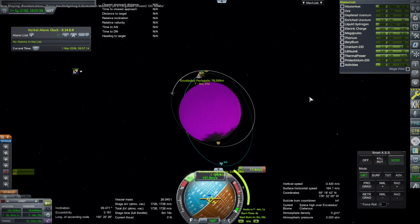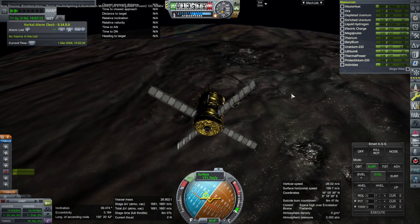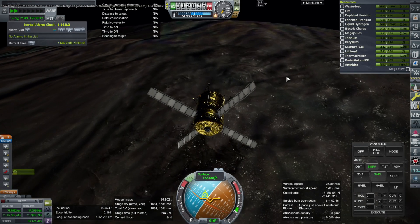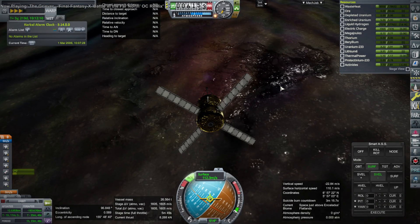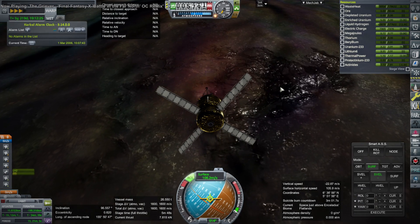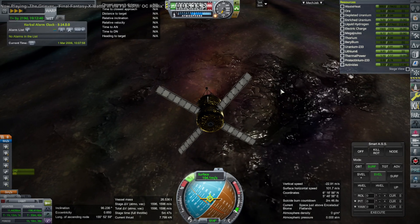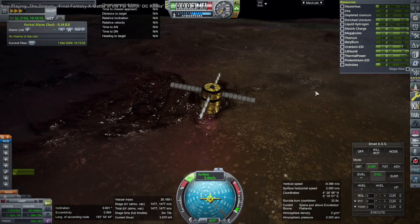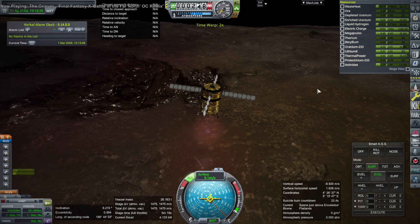There are plenty of ore locations on Enceladus, so we get to land wherever as long as it's not one of the rare patches that doesn't have ore. I aim for a mostly equatorial location because that's the best way to get away. The good thing about Enceladus is it doesn't take much delta-v to land or get off, which is why it's such an attractive place to get water and refuel — it'll be easier to get off compared to, say, Europa.